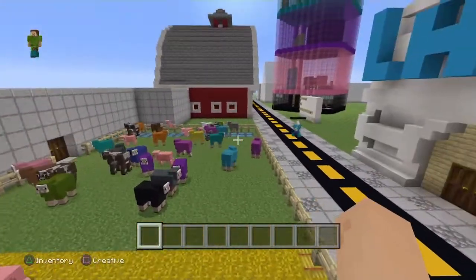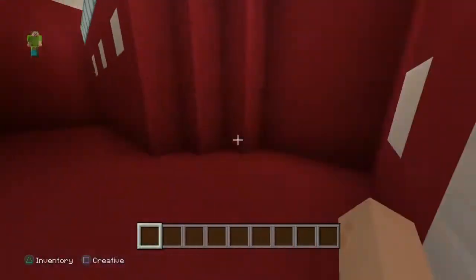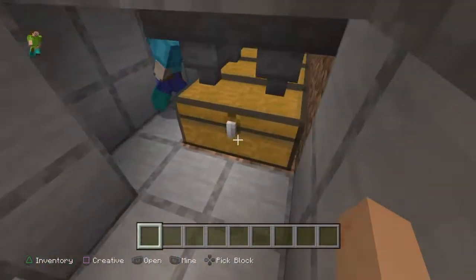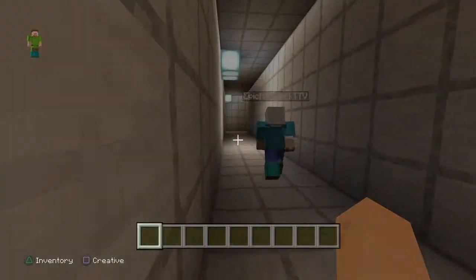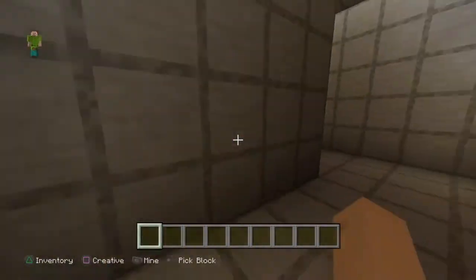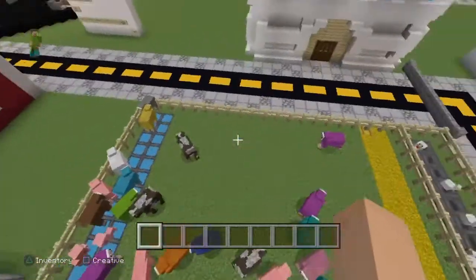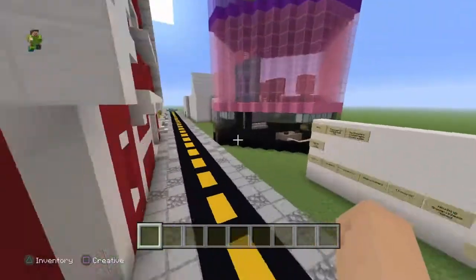Welcome to the farm - this is one of the builds I'm very impressed by. There are all the animals - a bunch of wool, meat and eggs in here. Down here is a very long corridor leading to the chickens where all the eggs get collected into hoppers. Through a door there are the sheep - a quick glance so we don't escape. We've got every color of sheep including Jeb - a slim Jeb.